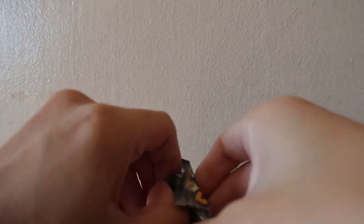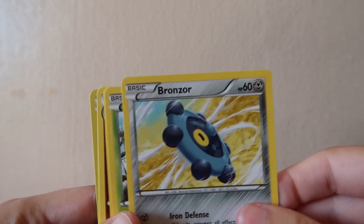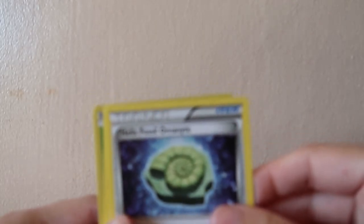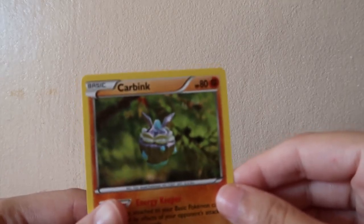Fates Collide. We have a Snubbull, Binacle, Bronzor, Burmy, Carbink, Wigglytuff, Helix Fossil Omanyte, Cinccino, Snivy, and another Carbink.